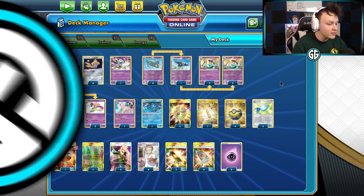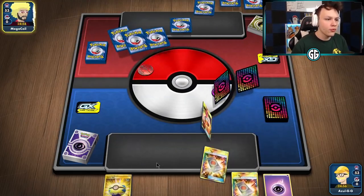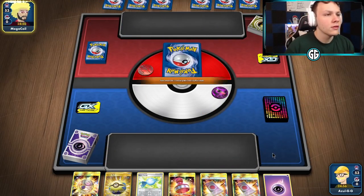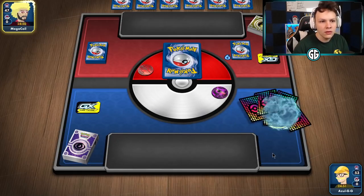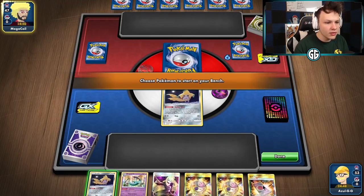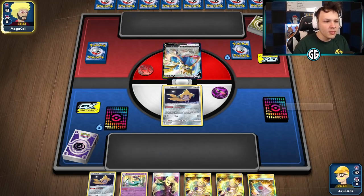Eight Psychic energy, built much like a Malamar deck with basic energy, because we need to make sure we can use Psychic Recharge and get our discarded energy back. That's the list — let's play some games! Getting into our first game, and like Malamar I'm going to choose to go second, because being able to play a draw supporter on the first turn for extra reach is a big deal. We've got a pretty good starting hand — double Jirachi, double Treasure, Spell Tag.